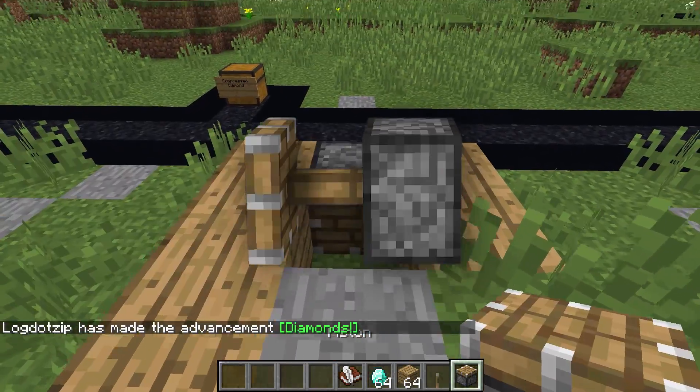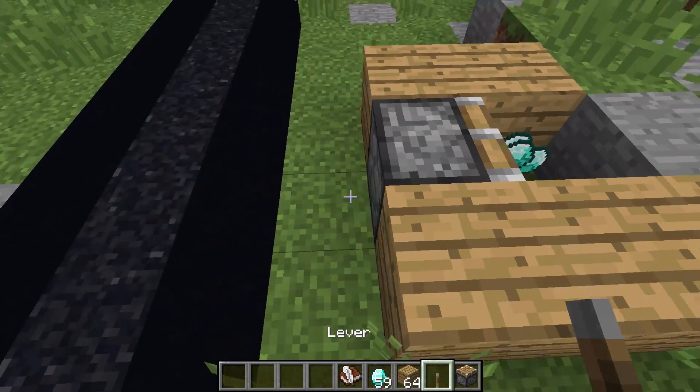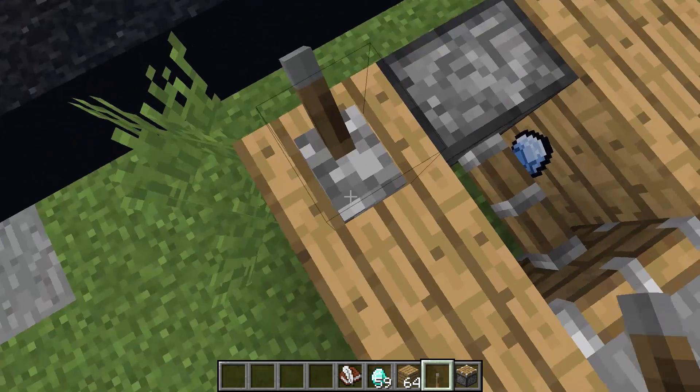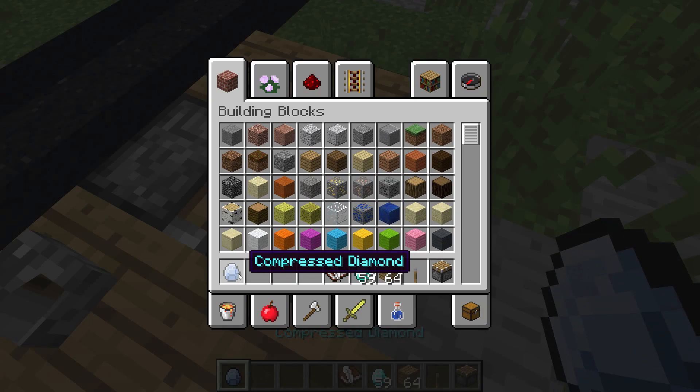So we're going to make a nice little area to compress our diamonds down. Place a piston down sideways, upways, whatever ways, as long as you can compress five diamonds. As you can see right there, we're going to power it down. And behold, turned into a compressed diamond. Five diamonds in one. Get a load of this thing.